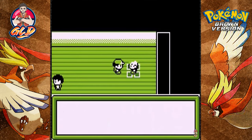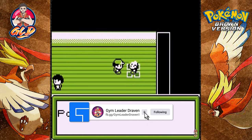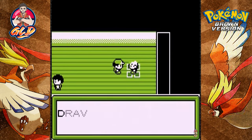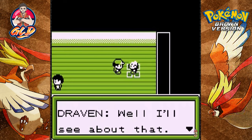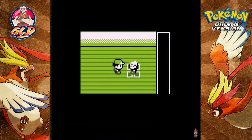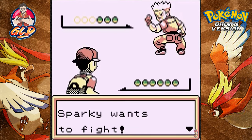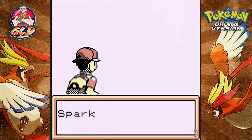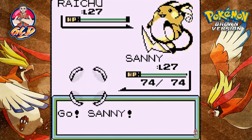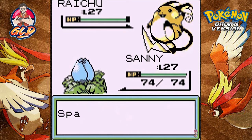Draven: 'Are you the gym leader Sparky?' Sparky: 'Yes I am.' 'Why do you even bother? My electric Pokemon are way too powerful for anyone, especially you.' 'Well, I'll see about that — let's fight!' Here it is guys — the third gym battle against Sparky. He kind of looks like Lt. Surge, kind of looks like Guile from Street Fighter.